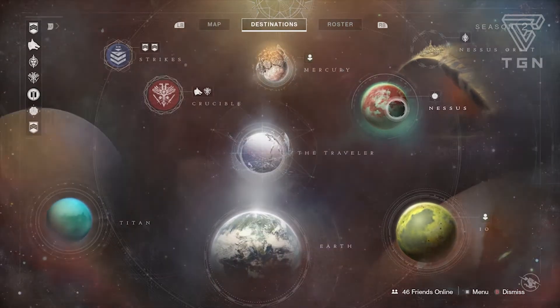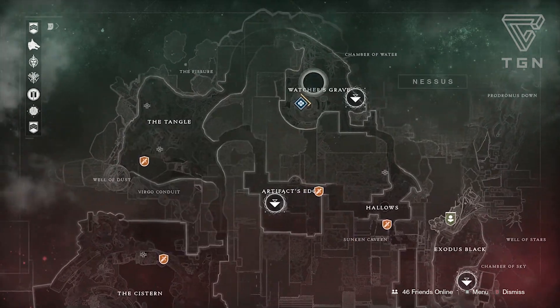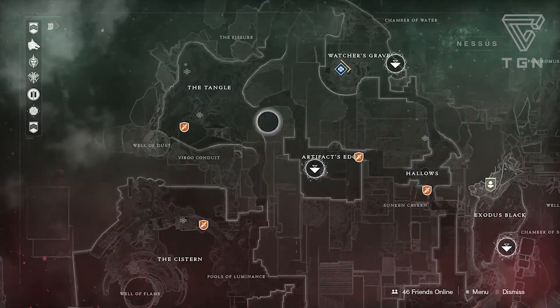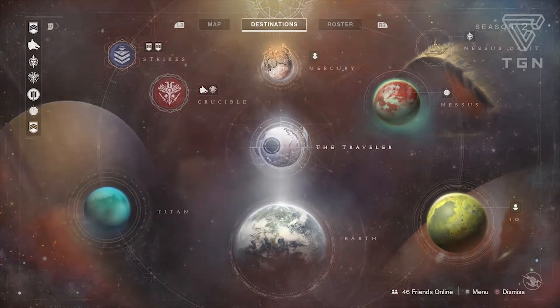The Flashpoint this time around is Nessus again. All you have to do is complete public events and take out high-ranking enemies — yellow bar enemies with a special name by them. They're kind of hard to take down. Let's move on to the Tower and check out the vendors.